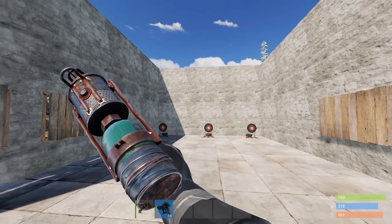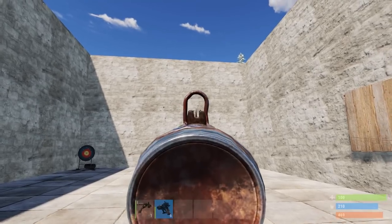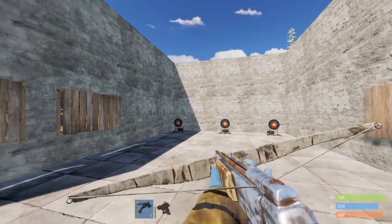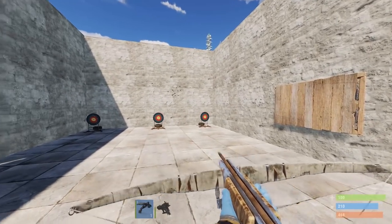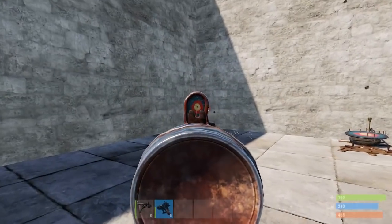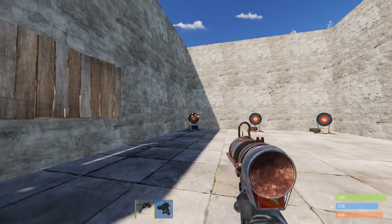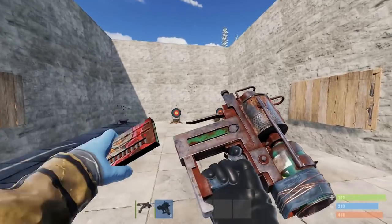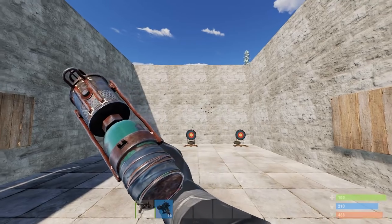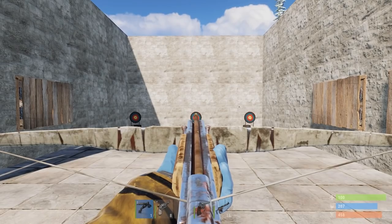The first tip is crafting the nail gun early game, where people are only running around with crossbows and bows. It can really benefit you in close to medium range fights — you're gonna win almost every time if the other guy doesn't have a nail gun. Just hit them once with the crossbow and tap them down easily. The draw time is so short, so if you haven't crafted a nail gun, start doing it.